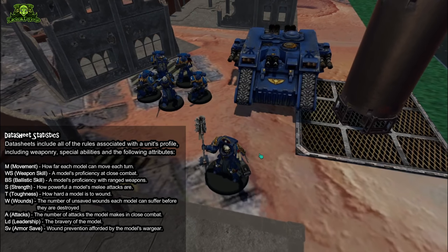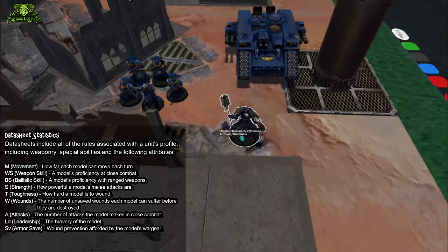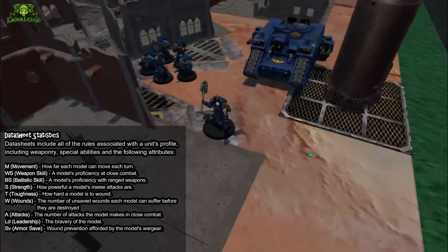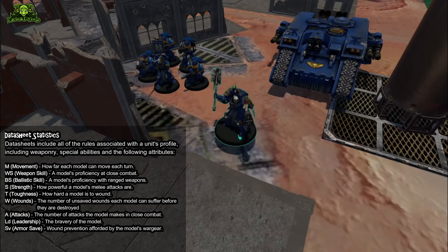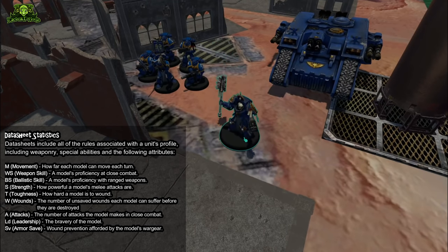Units in 40k each operate independently. These five tactical marines will operate together as a group, whereas this chaplain — a unit of a single character — works all by himself. While he benefits from nearby units, he's not able to join units and doesn't act with a unit. He's his own man.